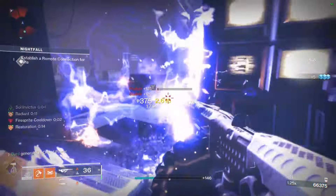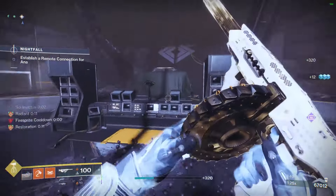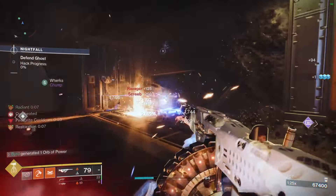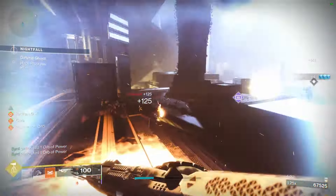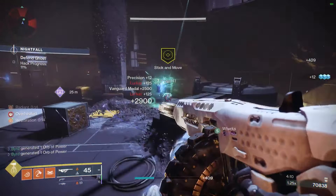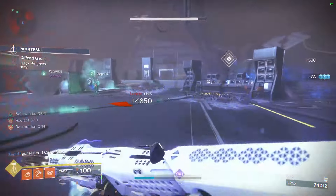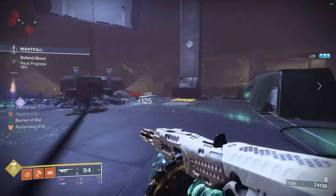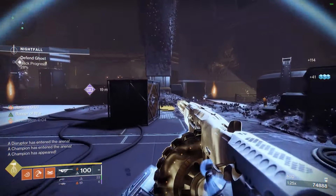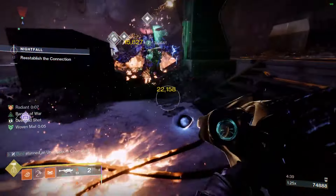For armor mods: on the helmet, I recommend Hands-On for extra super energy from melee kills, Harmonic Siphon to generate orbs of power with solar weapon final blows, and Heavy Ammo Finder. On gloves, Solar Loader for faster reload on Tommy's Matchbook — its large mag means you maintain ignitions during boss damage phases. Two Heavy Handed mods get you orbs of power roughly every five seconds; running three gets it to every one second if you want constant orb generation.